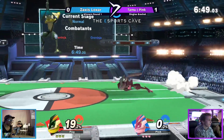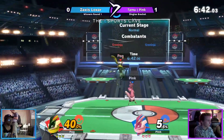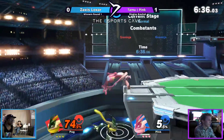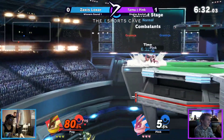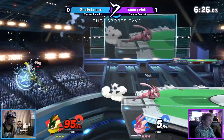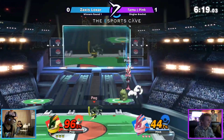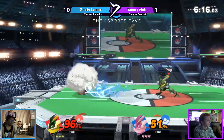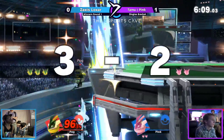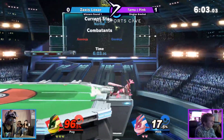We go back to Pokemon Stadium — this is actually canon: we have Ash Greninja versus some other Greninja from some other region. Dash attack into forward air — that's what I'm talking about! They have to battle to the death for their skins. Zaxus goes for a counter, then off stage makes himself safe. Zaxus with the back air — and there you go, first stock goes to Zaxus.